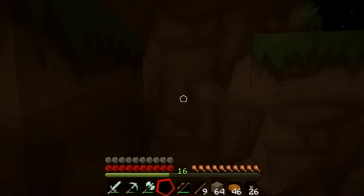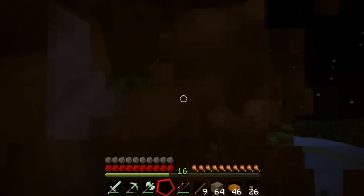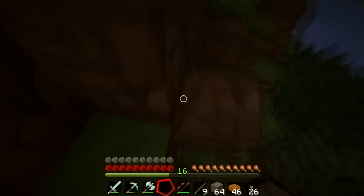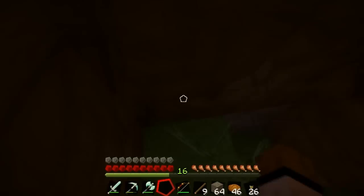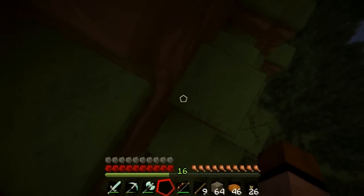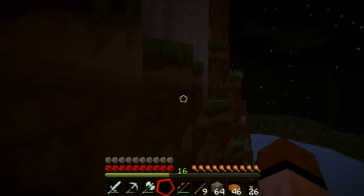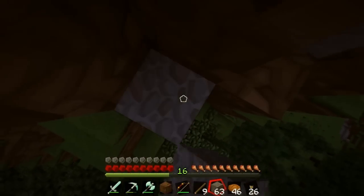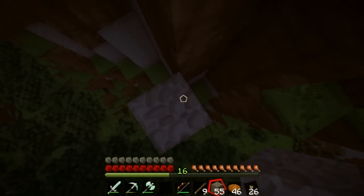I think 'whoop' is a universal sign of 'oh god I hope I don't fall' — every jumping puzzle I've seen, people are always making that noise. It loosely translates to 'oh shit.' You guys almost saw me get skeleton-sniped off the side of a mountain — that was probably almost hilarious. I'm just gonna cheat and take the express route — this is pretty high up there.